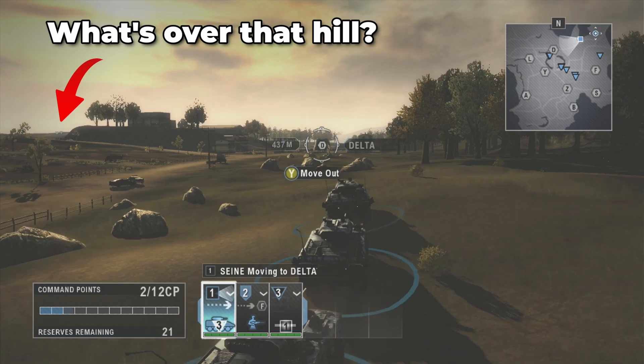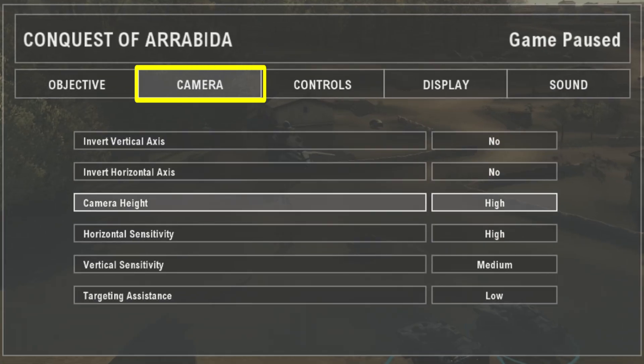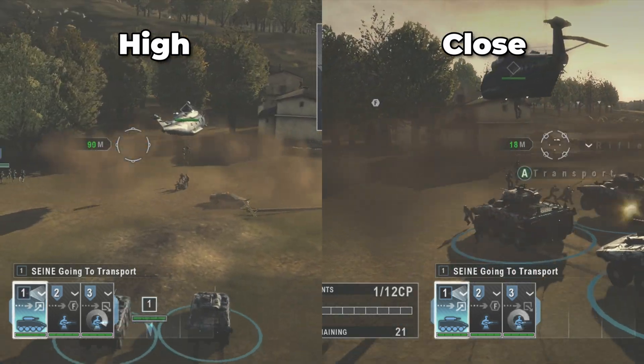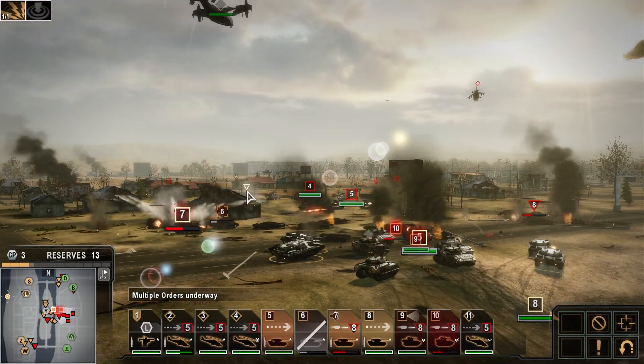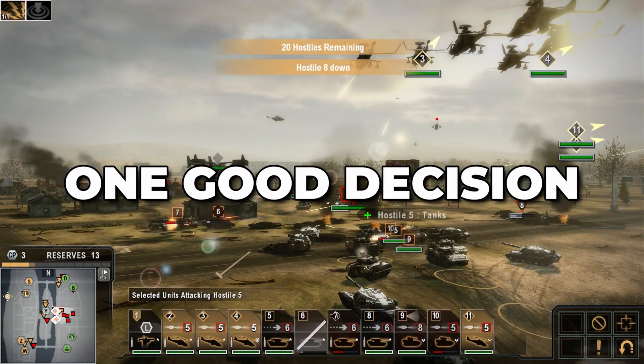On the Xbox and the PS3, while in a battle, go into the menu, go to the camera settings, and change the camera height to high to get a better view of the battlefield. For PC players, just roll your mouse wheel to zoom out to any zoom level that you want. So I guess when they were making their changes for the PC version, they had one good decision.